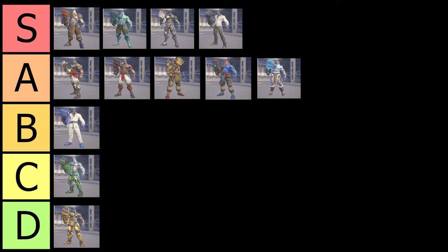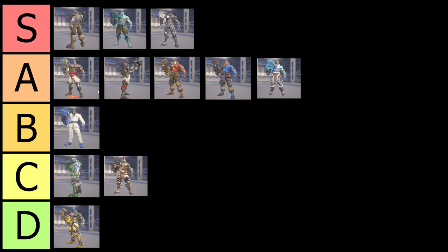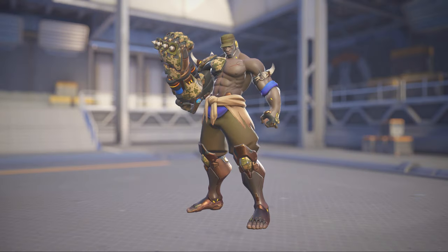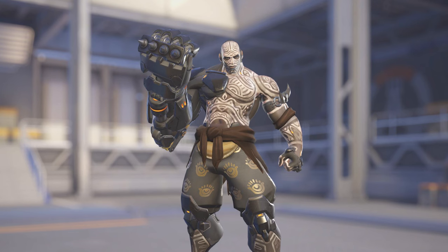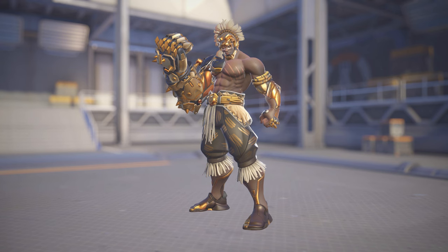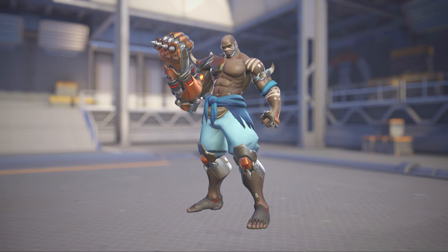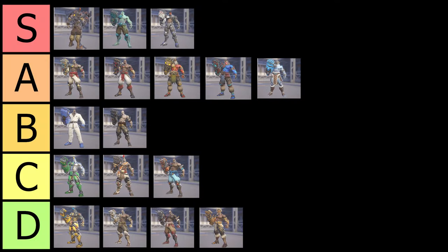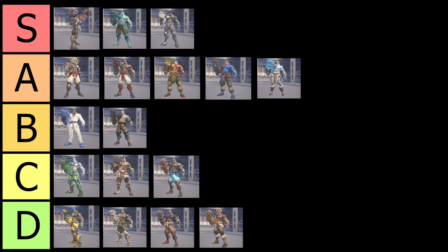I wouldn't mind if any of y'all clicked off at this point because the rest of the skins I'm just going to go through really quick. Gladiator skin — C tier, pretty cool but not as good as I want it to be. Doomfist general skin — B tier, pretty cool, I'd rock it if I had no other skin, really good design. Leopard and carbon fiber — both D tier, trash, get them out of here. Doomfist painted skin — B tier, pretty good skin. The hard-to-pronounce skin — D tier, not a good skin, no one even tried with this one. And all four of the rare skins altogether — C tier. They're not bad at all, but they're not worth any money. Do not buy them, but they're not bad. You might as well spend your money on one of the better skins worth like 10-15 dollars.